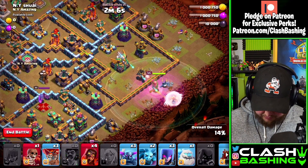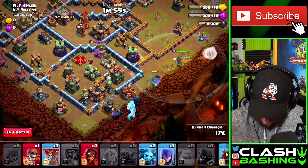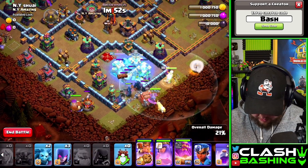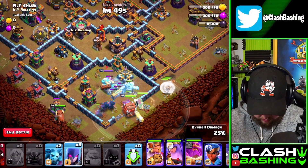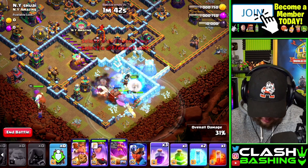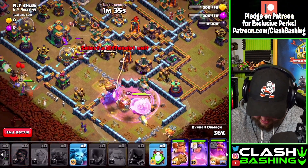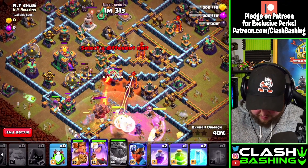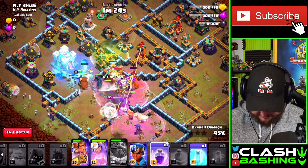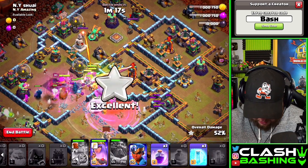I'm going to throw in a Party Wizard and then pull the Warden out. We start working everything up the middle — throw in troops, and use an early Freeze right there. While that's working, throw the King in, then the three Witches. The Ice Golem should pop for a second Freeze. Rage through here, then get the Super Wizards in. I like to delay them so they're not taking heavy damage from that Scattershot — that's on purpose. Don't forget to drop them in.